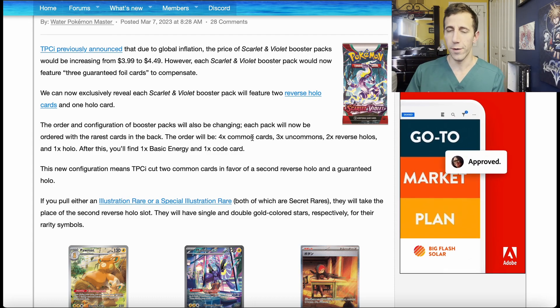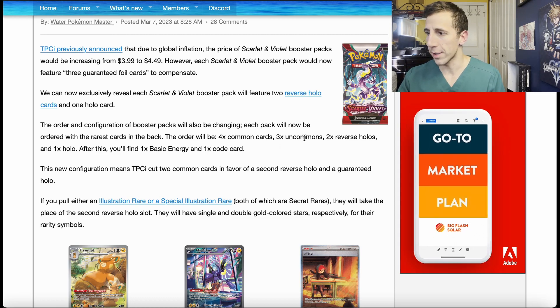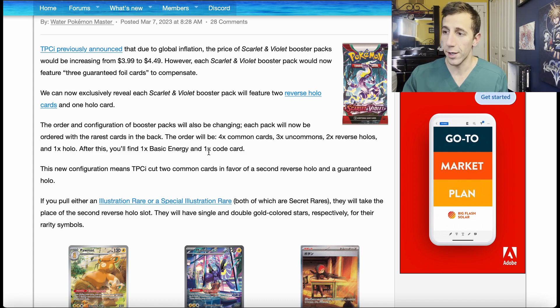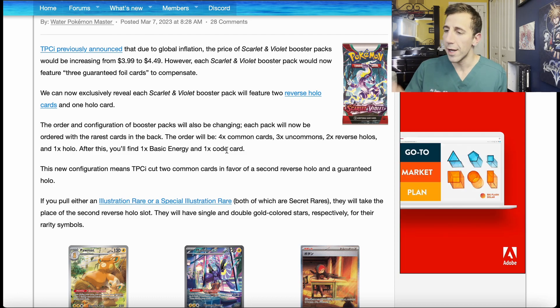The order of the cards is going to be changing. So now it's going to go as follows: four common cards, then three uncommons, then two reverse holos, then one holo, and then you get the basic energy and the code card. I like that change — I like the change of the order because then you know exactly where those things are going to be.